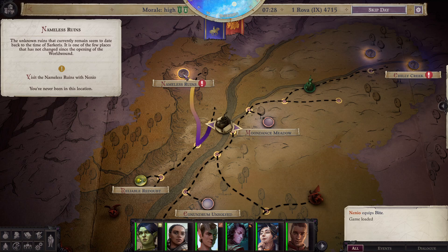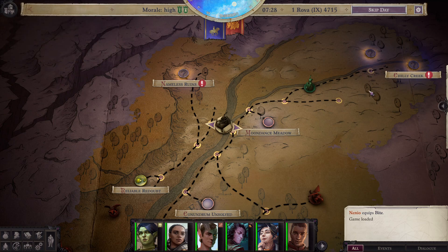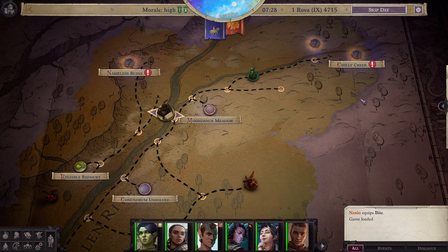We've got the Nameless Ruins for Nino. Chilly Creek we needed to go to. We found this location here, the Hollow Tree. I don't really want to run our characters all the way up here just to find out there's nothing we can do there. So let's go to Chilly Creek and the Hollow Tree.